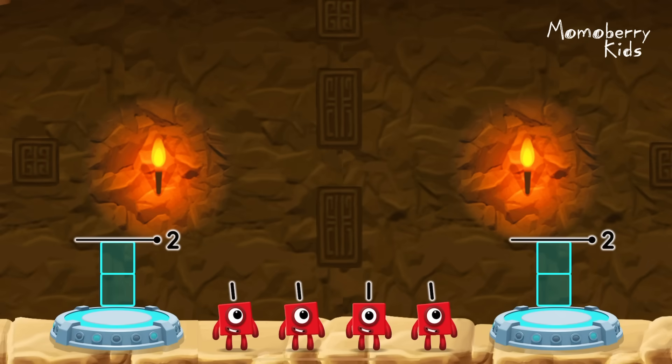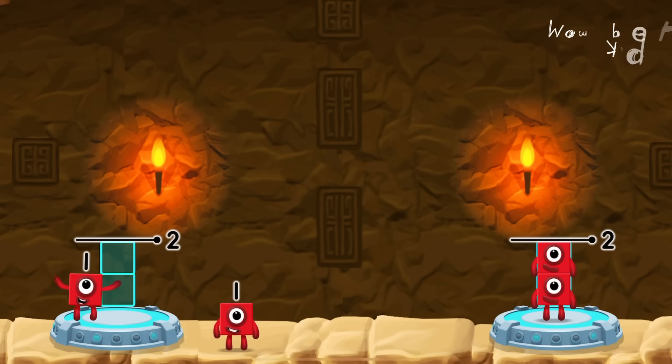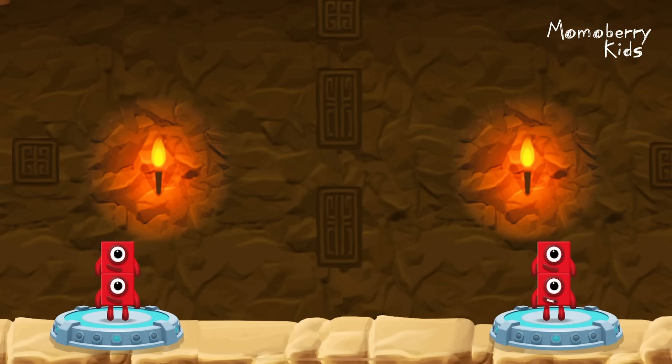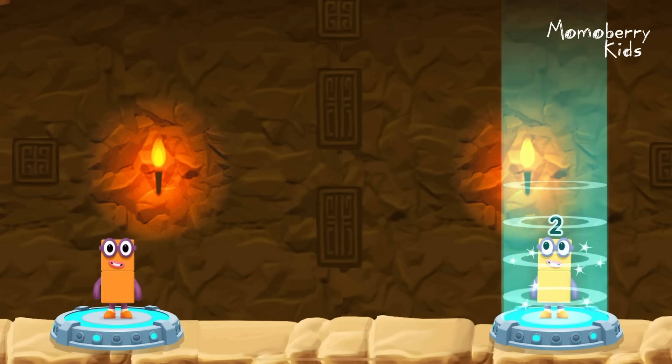Share the number blocks evenly to make two groups of two. One, one, one, one! You cracked it! One plus one equals two! One plus one equals two! Two equals two!